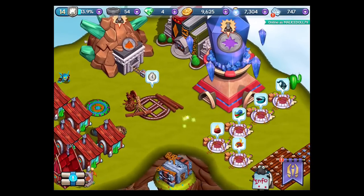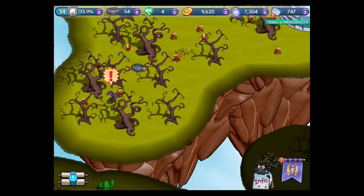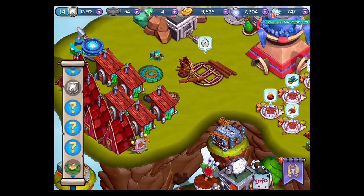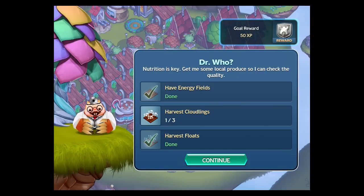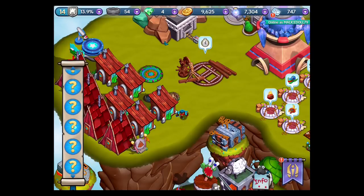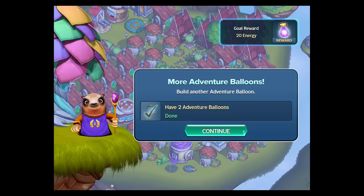Another mini finisher job — what do we have on this side over here? Not much. I got too many trees to clear out, I'm not gonna build anything on here. Let's check out what the last missions are. Every three kingdom levels you can build a new adventure balloon.